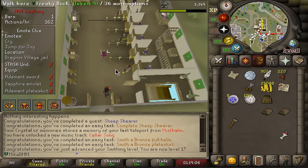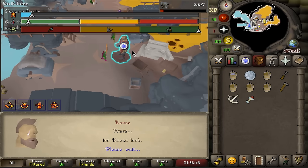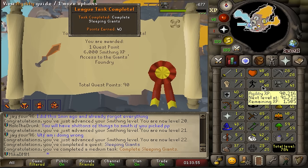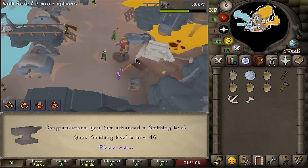And we will now go and do the Giants' Foundry request. I hate this minigame — and to think I have to do this 100 times, oof. But there it is. Wait, that was so much XP — what? We're 43 smithing out of nowhere! All right, we take those, thank you, pleasure doing business.